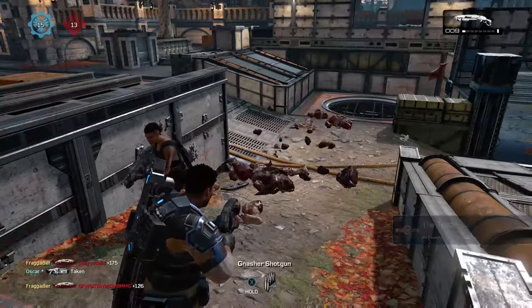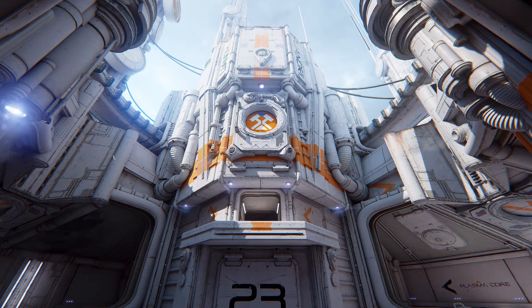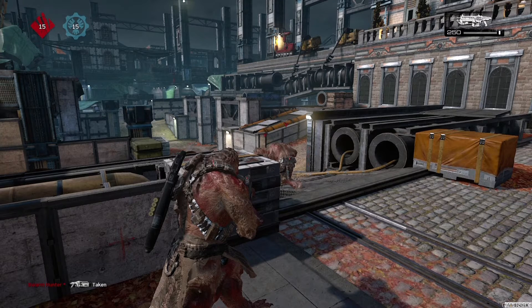Because it is a beta, it isn't optimized for consoles yet, so the graphics weren't as impressive as I thought they would be. I know the game is running on Unreal Engine 4, and I played the alpha for Unreal Tournament and the complete maps look amazing, but looking at Gears 4 I just kind of see bland environments.